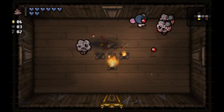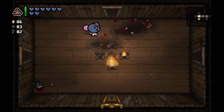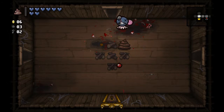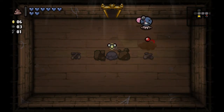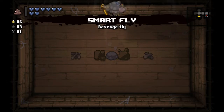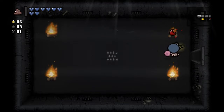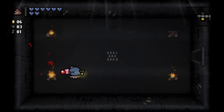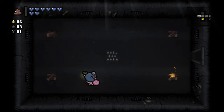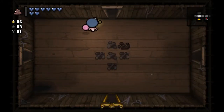Oh hey, this is not good. Get out of here. We got the Smart Fly. So this can't be a bad run, essentially. It can't be a bad run if you get the Smart Fly early on, or at any point really. Then watch me die in the next room and blame the Smart Fly for it. Nah, that wouldn't happen — maybe in the boss room.